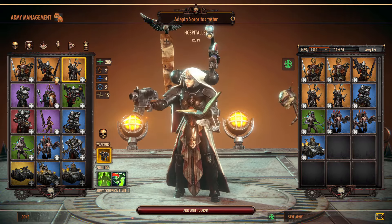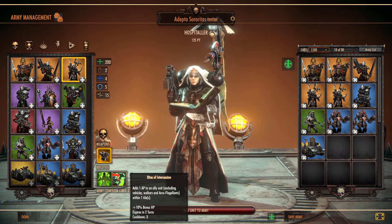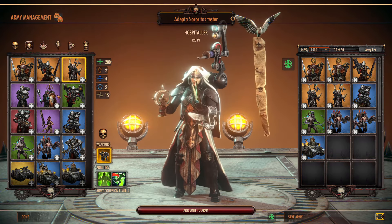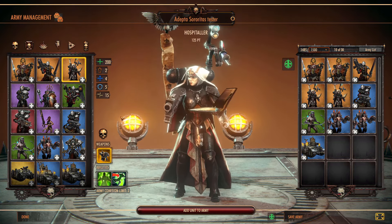That is one of the main things with the Sisters — you want to stack your buffs. In fact, all their command points are all buffs to their units, so all these things can stack. You just can't put the same things on multiple times, so you can't use multiple Rites of Intercession to stack 20 bonus HP for two turns — you've got to be a little bit careful with that. But you can do some really sick combinations for sure.